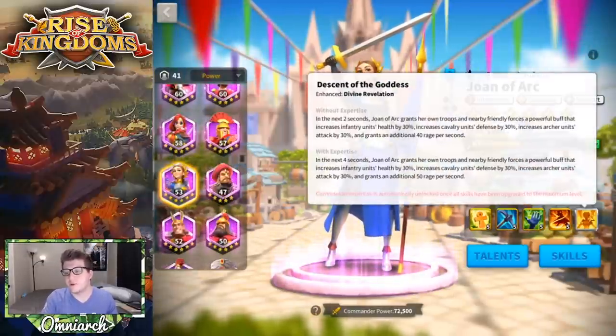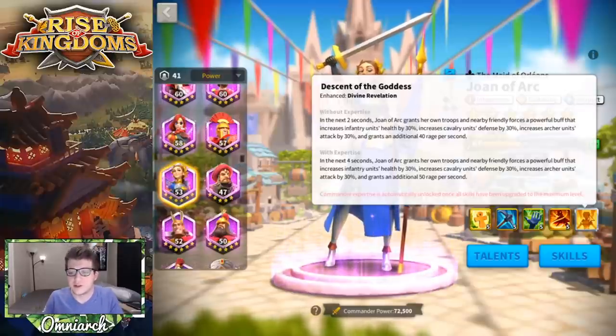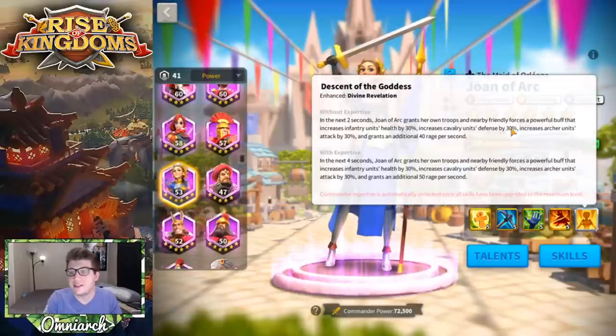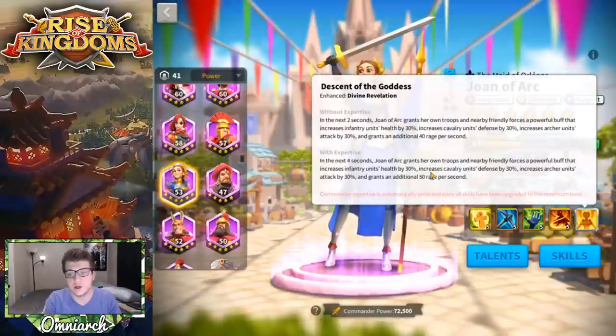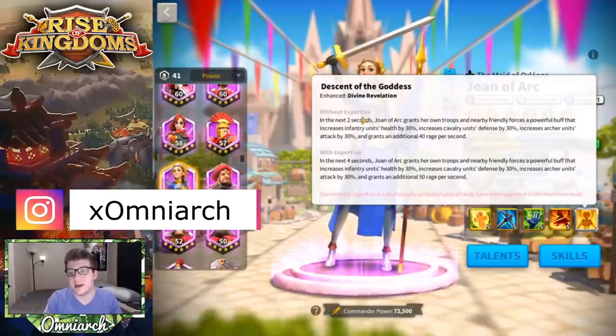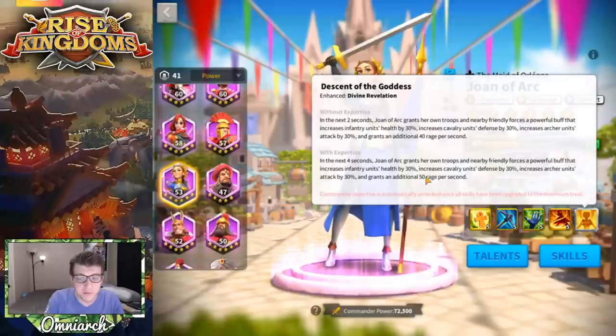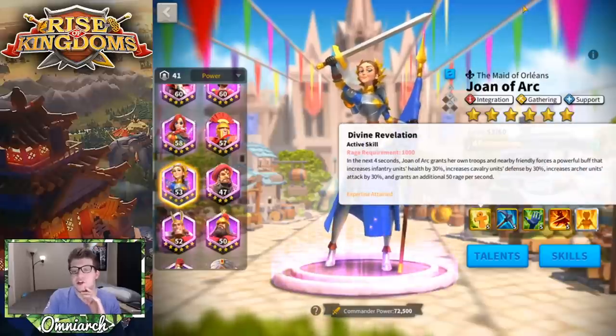Let's take a look at her skills. Her first skill — I'm going to read the pre-expertise version — in the next two seconds, Joan of Arc grants her own troops and nearby friendly forces a powerful buff that increases infantry units' health by 30%, cavalry units' defense by 30%, archer units' attack by 30%, and grants an additional 50 rage per second. That's two seconds, so 80 rage anytime her active skill goes off. With her expertise it changes to four seconds, meaning she generates 50 rage per second for four seconds, which is 200 rage — super super good.